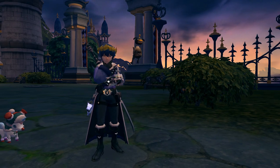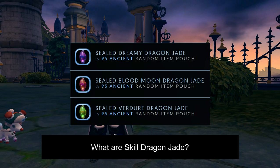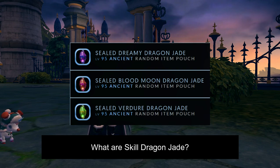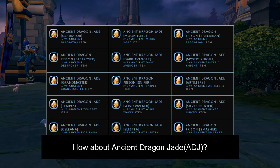For some of you who are new to Dragon Nest, what are skill dragon jades? There are three types of skill dragon jades: dreamy, blood moon, and verger dragon jade. Dreamy, blood moon, and verger dragon jades modify the animation of certain skills and increase their damage for all character classes. How about ancient dragon jade? Is it different? Ancient dragon jade is a separate skill jade system, unlike dreamy, blood moon, and verger dragon jade. It solely enhances the character's hero skill.